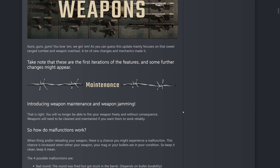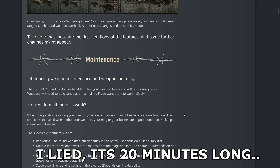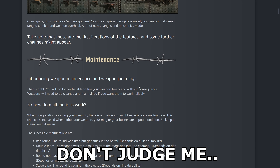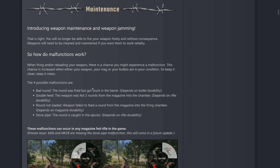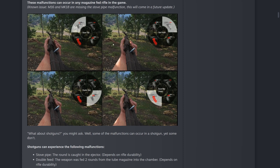They do say some features might change as these are first iterations. I've actually played some of this and there are a lot of things that have changed that are really really good. They're introducing weapon maintenance and weapon jamming — you will have issues with your weapon jamming. We're going to have four different types of weapon malfunctions: the bad round, double feed, round not loaded, and the stovepipe, which you can see in the images here.